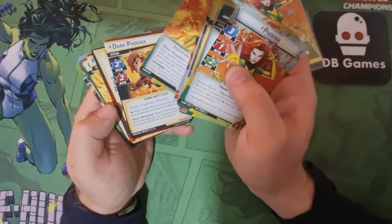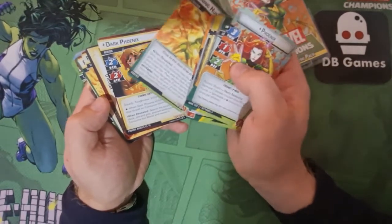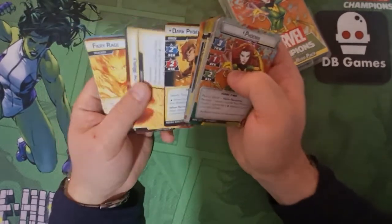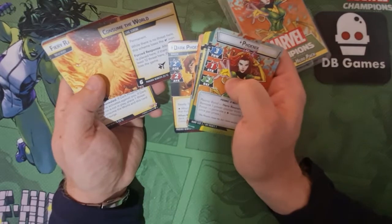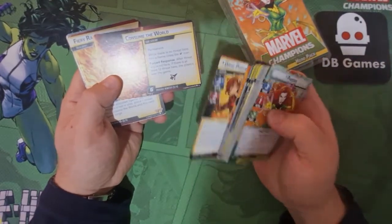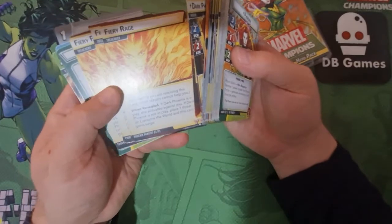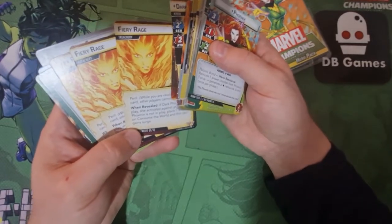Dark Phoenix has got 12 health, two scheme — but when she schemes she places the threat on Consume the World if able. She's got two scheme, two attack, and she has steady, toughness and villainous. When revealed, you search the encounter deck, discard pile and set-aside area for Consume the World and reveal it. Consume the World is her scheme — it's only got up to six threat on it to remove, but it's permanent. While there's no threat here this scheme loses its boost icon. After threat is placed here, if there is at least 12 threat the players lose the game — so you really don't want threat there. Fiery Rage: peril — while resolving this card other players can't help you. If Dark Phoenix is in play, she activates against you. If Dark Phoenix is not in play, she places threat on Consume the World and this card gains surge. You get three of those.